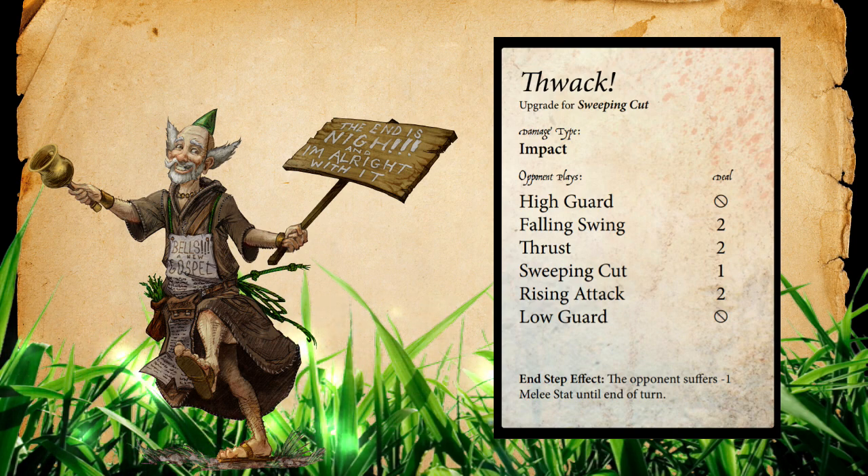Thwack becomes a more reliable damage dealer and has an end step effect: the opponent suffers minus one melee stat until the end of the turn. This debuff is very indicative of Brother Daniel's role as a support character. I really enjoy Thwack because if your opponent has reductions to slicing damage, they're not going to expect Sweeping Cut — but with Brother Daniel they have to watch out since the switch to impact could matter a lot. And having minus one to melee stat is a really big deal: fewer cards your opponent can draw means they spend more energy or accept a lower melee stat, which kind of balances out Brother Daniel's own melee stat of two.